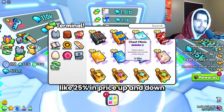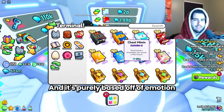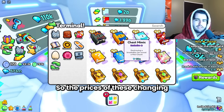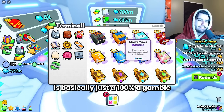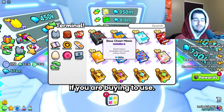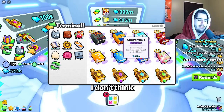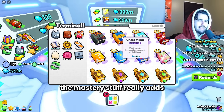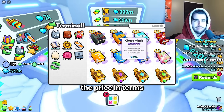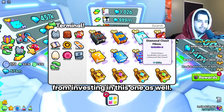This thing is jumping like 25% in price up and down every four hours, and it's purely based off of emotion because there's nothing changing about these chest mimics at the moment. So the prices changing is basically 100% a gamble. If you are buying to use, I'd go with the boss chest mimic because I don't think the mastery stuff adds enough value for the chest mimic to be almost three times the price. In terms of the diamond chest, just not a good enchant, so I'd stay away from investing in this one as well.